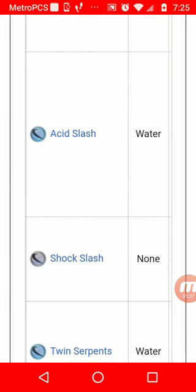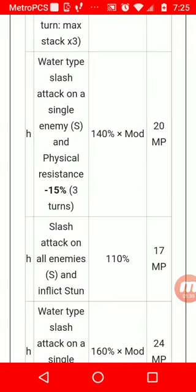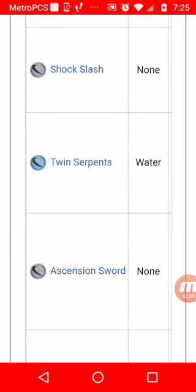For her second ability, Acid Slash, she's going to be doing water-type slash attack on a single enemy and lowering the enemy's physical resistance by 15 for three turns. When you lower physical resistance, that includes slash resistance and blunt resistance, so any physical damage your party members are doing will increase on those attacks. Definitely use that if your party members are using a lot of physical attacks.